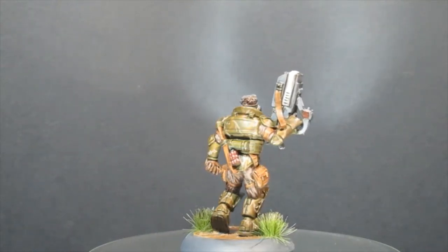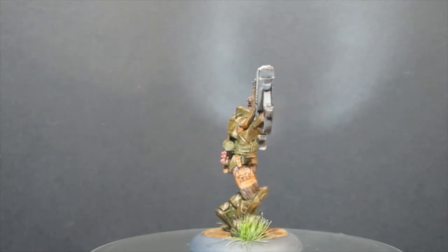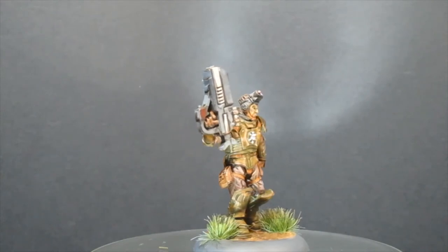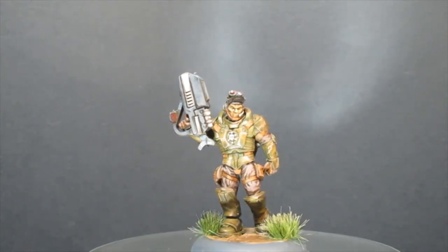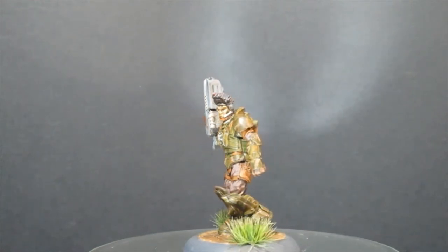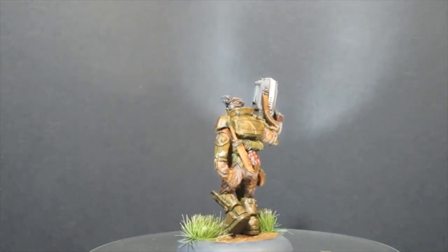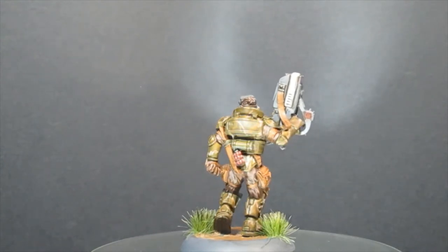Hello everyone, my name is Sam, welcome to this episode. Today I got a Reaper miniature - this guy is Nick Stone from the Chronoscope range. You can find them at ReaperMiniatures.com, they've got a huge selection of miniatures, single miniatures, some of them in packs. I'm going to be unboxing a couple of paints that I got from Reaper miniatures. Let's get to it.